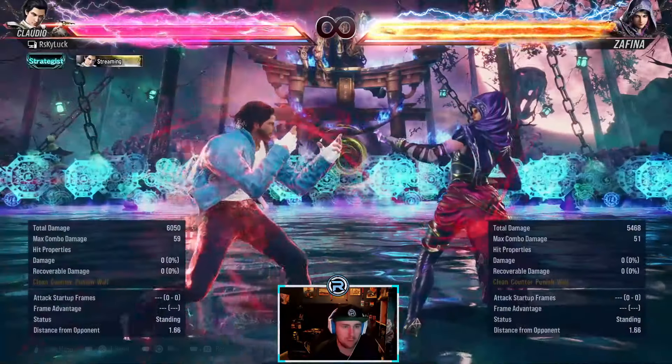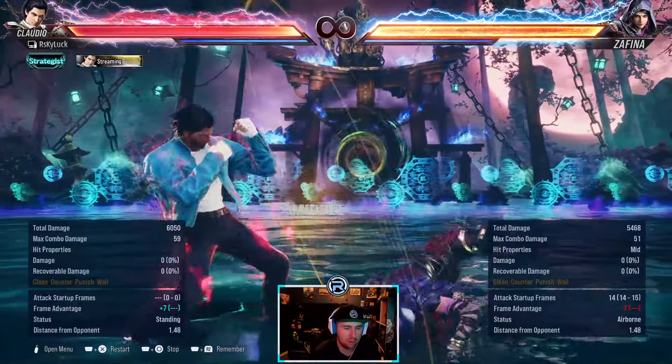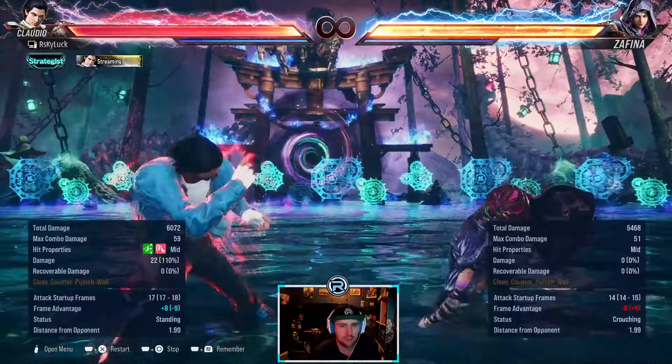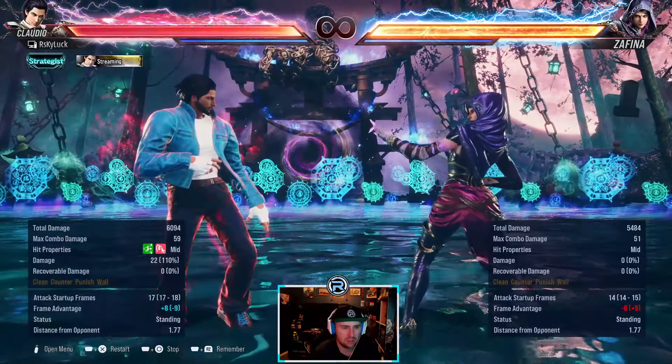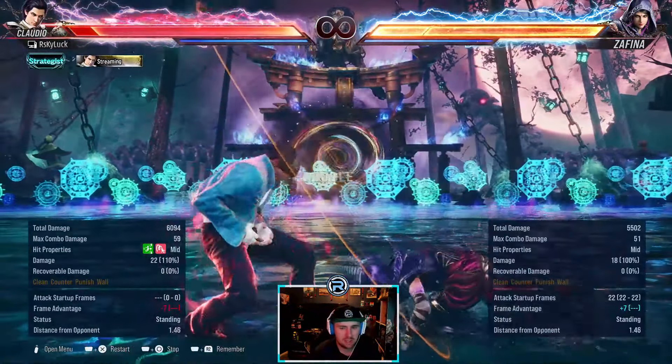I'd just down back 1 plus 2 that because if she presses again she's just going to get counter hit launched, because she's minus — she's minus 7.